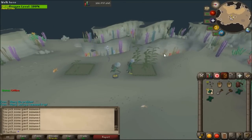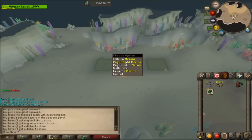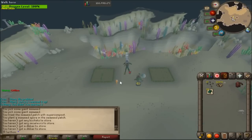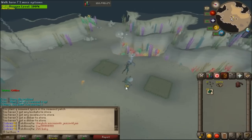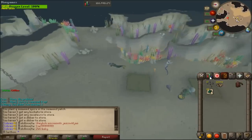For a total harvest I got 67 seaweed, and if you times that by six that's 402 soda ash, which is incredible. I'm going to go ahead and pay for these patches — 200 numulite each. You'd be surprised how fast numulite goes with these seaweed patches.